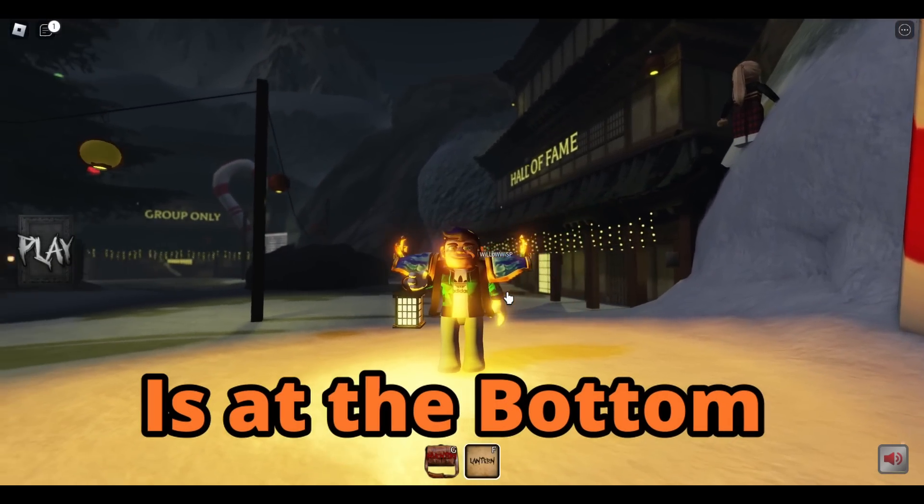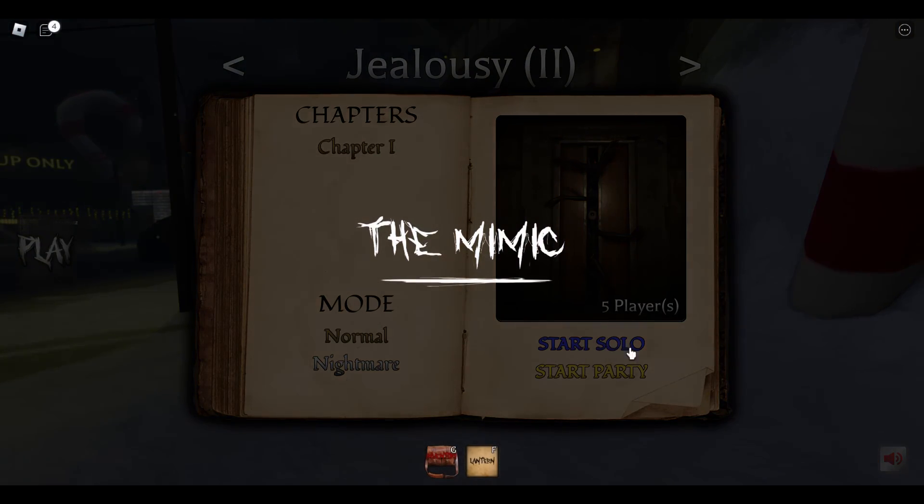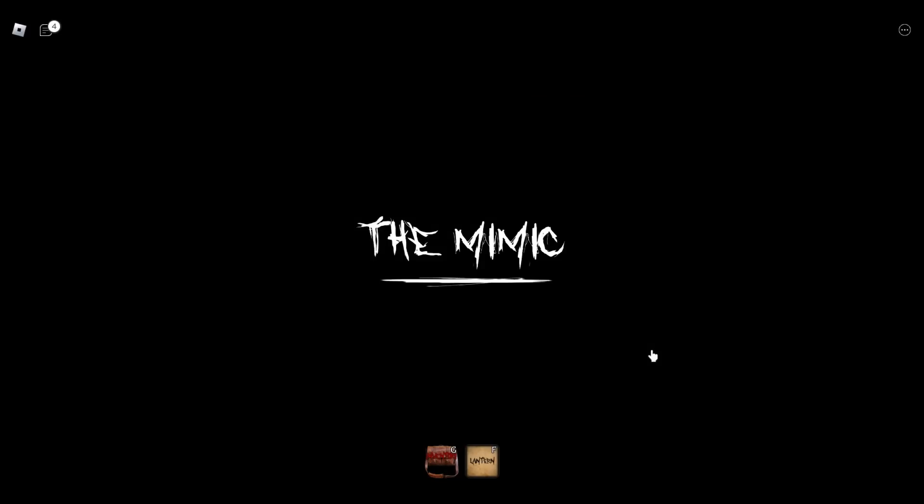The basic lantern is at the bottom of this list since everybody who plays the Mimic has a 100% obtainability rate of having this lantern — just play any chapter and you'll get it.